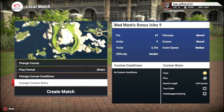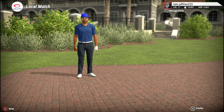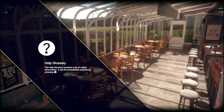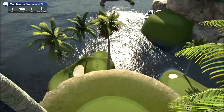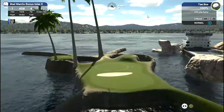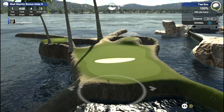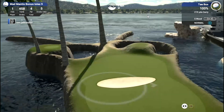Hey guys, welcome back to the Golf Club 2019 and today I thought I'd try something a little bit different. Seeing as the Apex Hound is going to be rounding off his Fantasy Course of the Week rounds in the next couple of weeks or so, I figured I'd try to get my money's worth out of this game and play some of the weird and wonderful courses that people have made. So I thought what better place to start than one I saw advertised on the subreddit page the other day, which is Mad Mantis Bonus Isles.